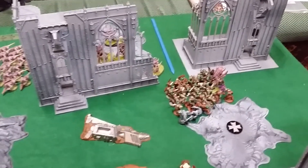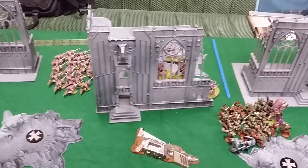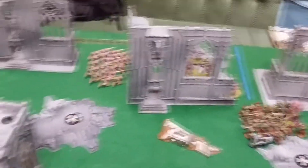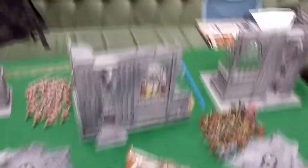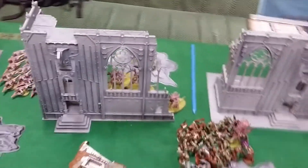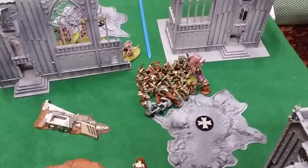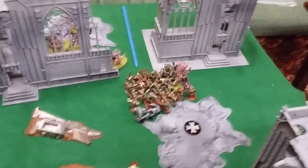I've got to try and kill some more bugs quite quickly. I can see the Termagants — the Termagants are going to claim that objective. The Tyranid Prime should theoretically sit there and claim that objective. Then the Warriors should just slam in and finish off the Boys, and the Zoanthropes can float out if they have Fly.